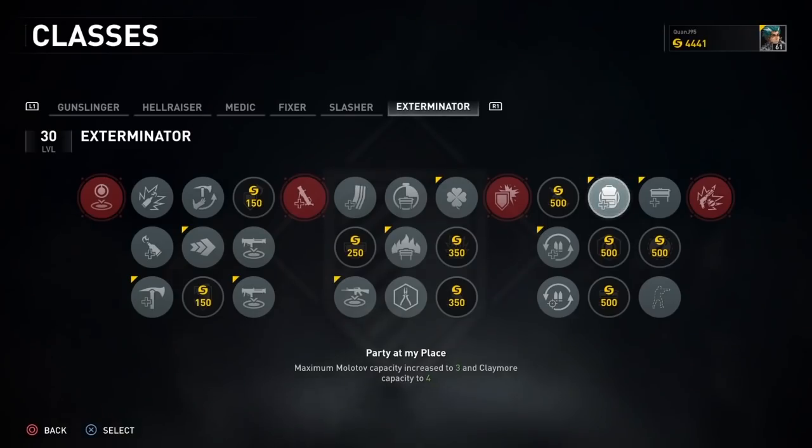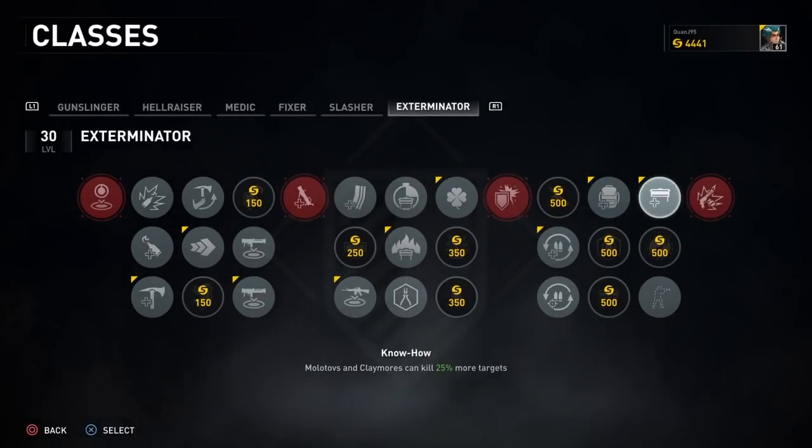In the eighth column it's Party at My Place, which allows you to carry more claymores or molotovs.